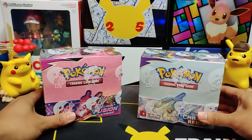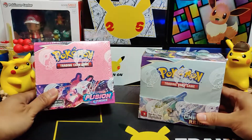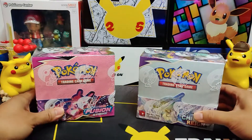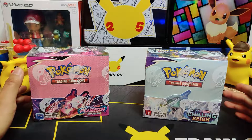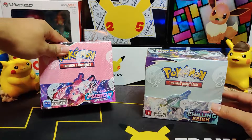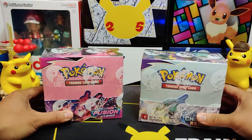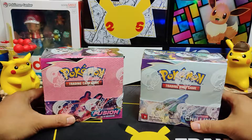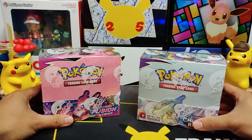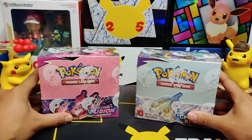Sometimes it's not easy to compare sets since everything is different box to box, but in this video we're just going to take a look at the pulls in this Fusion Strike booster box compared to the pulls in the Chilling Reign booster box and see which comes out on top. Be sure to hit that like button and subscribe to the channel for more booster box openings, tin, and elite trainer box openings. Without further ado, let's go ahead and open these booster boxes.